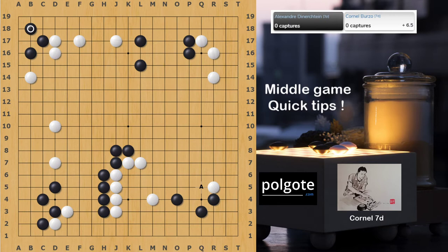In this position we have a game against Alexander Dinerstein, one of the top European professionals. It's White's turn and White is interested in building the right side — playing a move like Q5 is quite urgent because it's threatening the cut at P3 and also going to develop the right side. But before playing that, I decided to invade the top to check my opponent's reaction.